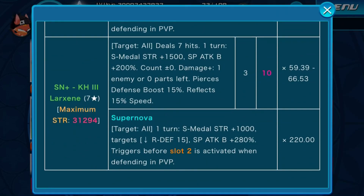Then we have Supernova plus Kingdom Hearts 3 Luxine. Maximum strength 31,294. Targets all, deals 7 hits. One turn: speed medals get a strength increase of 1500, SP attack up by 200%, countdown stays 0, and more damage if there is 1 enemy or part left or 0 parts left. Pierces defenses 15% and reflects speed medals by 15%. Cost is 3, tier 10, max multiplier 66.53. Supernova effect: one turn, speed medals strength increase by 1000, lowest reverse defense by 15%, special attack bonus by 280%. Triggers before slot 2 in PvP defending, multiplier of 220.